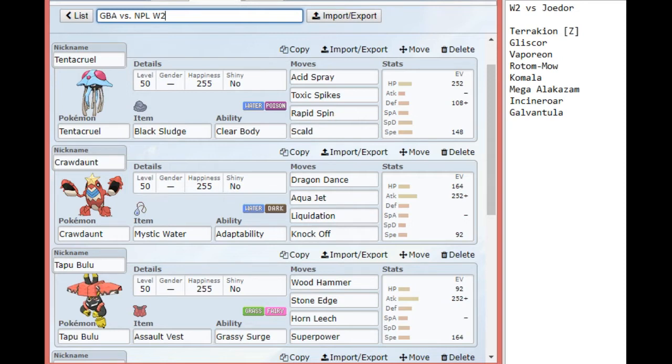Up next we have our Mystic Water Crawdaunt. I changed this Crawdaunt around quite a bit for this matchup — shoutouts to Aiden for helping me team test here. Initially I was going to use Life Orb, but I kept running into the issue of just running out of HP due to its own attacks. So Mystic Water is that nice middle point where my Aqua Jet and Liquidation get boosted, but really for this matchup, all I need is Liquidation and Knock Off. It can nab Aqua Jets against his more weak attackers such as the Komala, a defensive Gliscor, or Vaporeon too. I do need to be careful about burns or other status coming out, but I do think it has the capability to clean up.